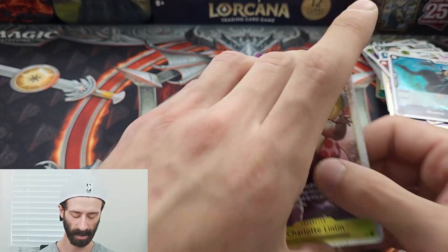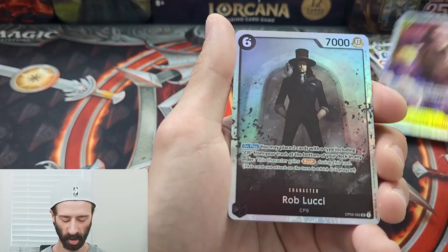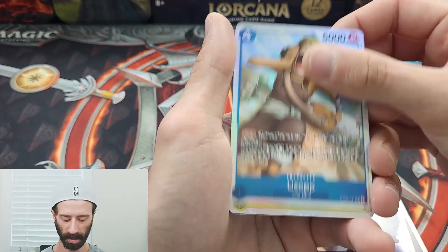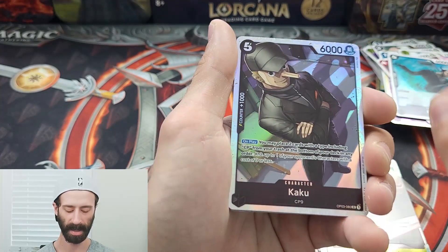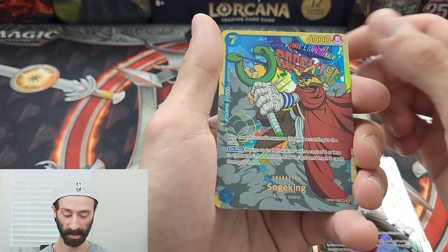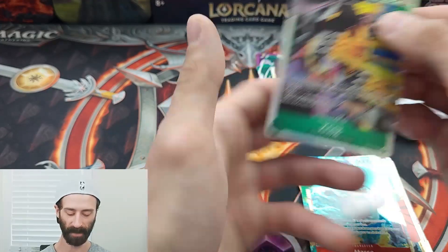I'm going to go through this special pile really quick, because I believe this is where most of the big money lies. We have Charlotte Linlin on the Super Rare, Rob Lucci on the Super Rare, Kaku on the Super Rare, Usopp on the Super Rare, Charlotte Cracker on the Super Rare, Kaku on the Super Rare. Then we got a Secret Rare Soja King, and then another Secret Rare Soja King. And a Super Rare of Marco, as well as a Super Rare of Craig. I absolutely did a fantastic job with the pulls from this box. I see absolutely no issues with any of the cards — the surfaces, edges, and corners look great, the art is fantastic. I have nothing but good things to say about One Piece.